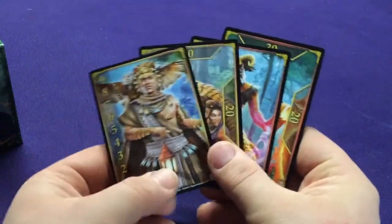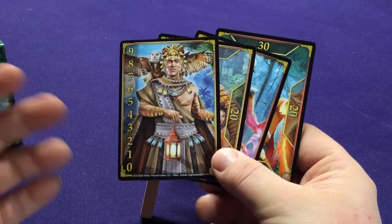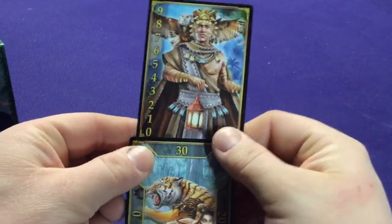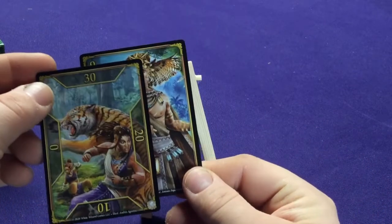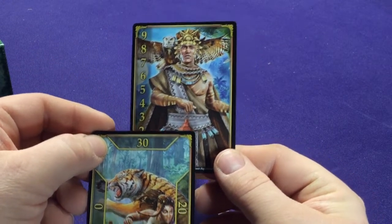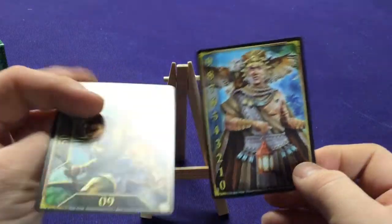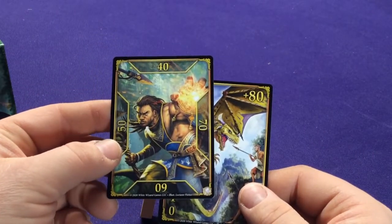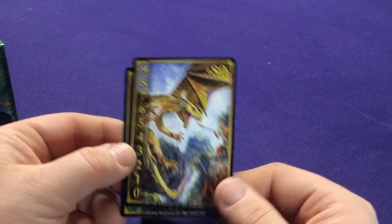We're going to get health trackers, which we didn't have in the base game — in the base game you had to use pen or paper. Now you get these health trackers. The idea is you start with 30 health and rotate it to keep track of how much damage you're taking. It's double-sided, so you can get higher health if you're playing with a higher count, like a four-player or team game where you need a higher health count.